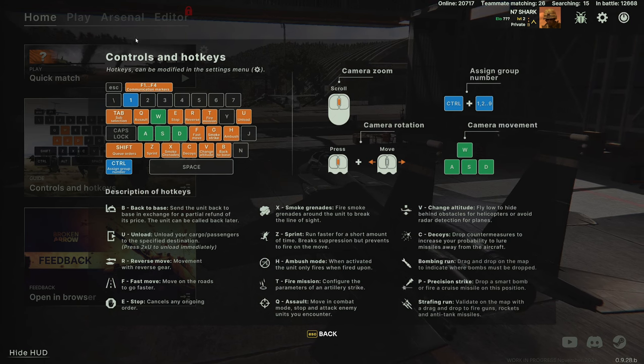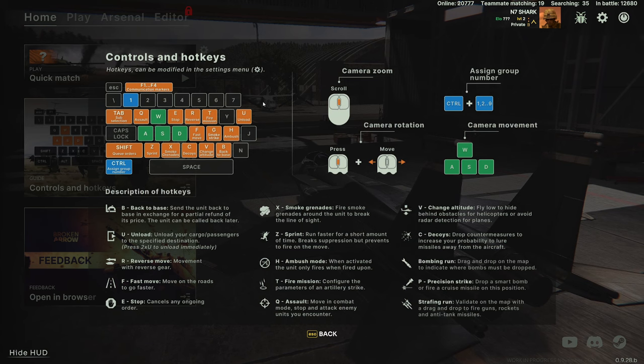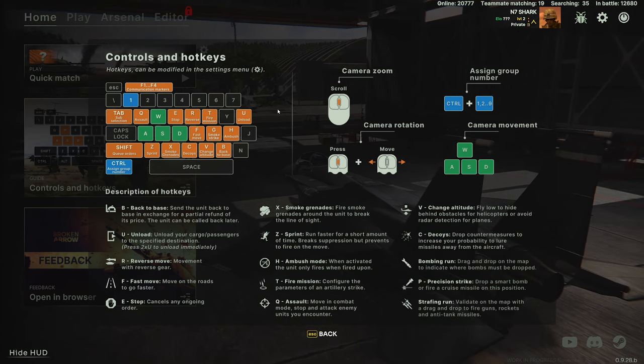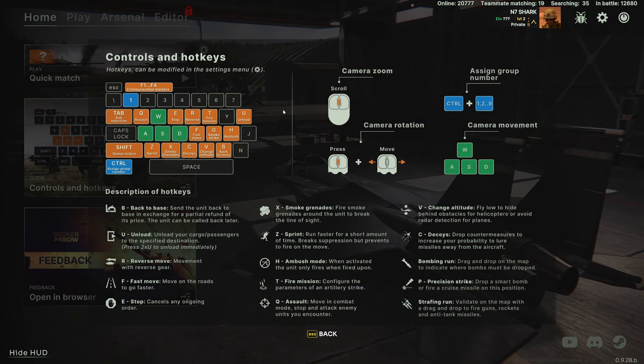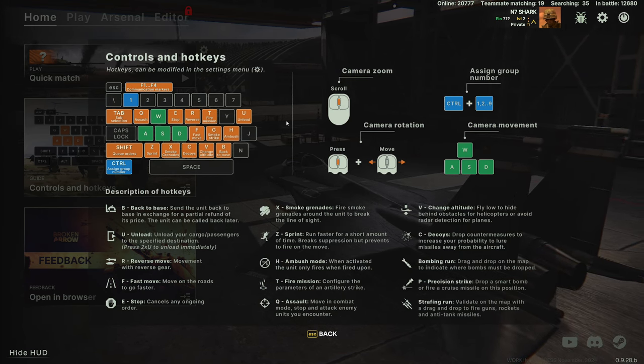Once you get the supply trucks or helicopters close to your units, you either give them an unload order or double-tap U to drop supply where you're at — they'll unload. Your units then come and pick up the supplies, whether that's for repairs or rearmament.